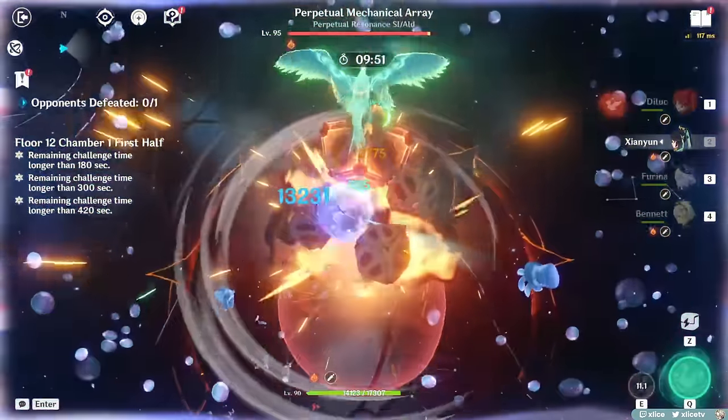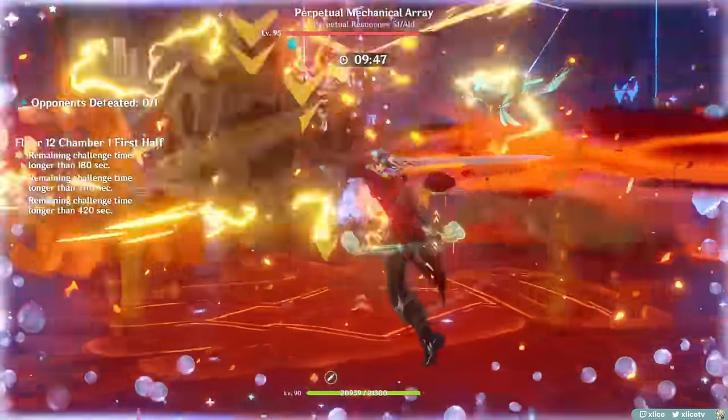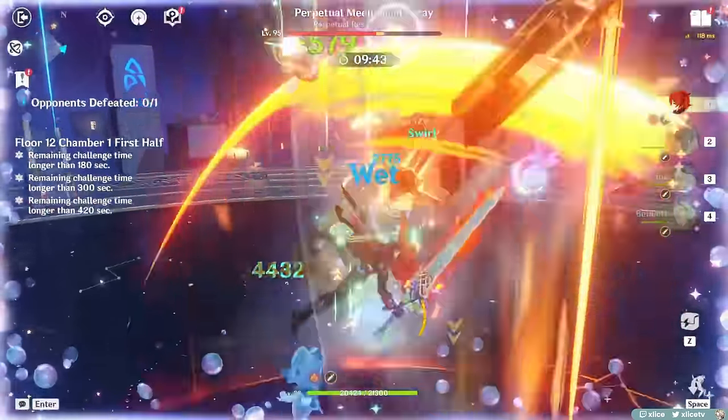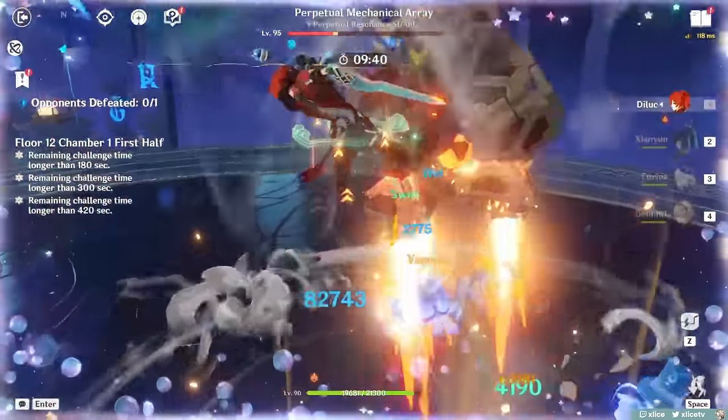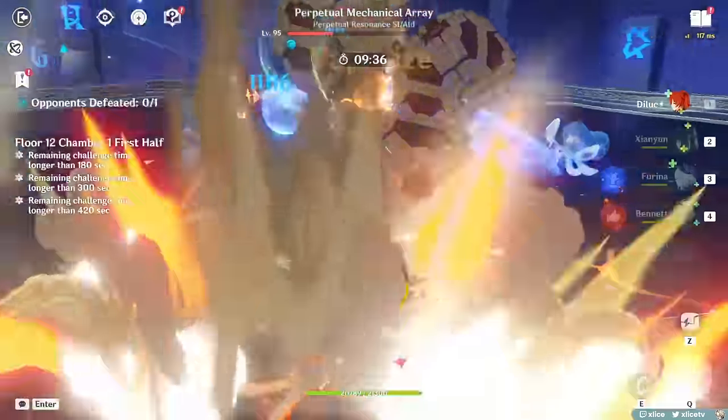One thing you will have to look out for — and unfortunately is kind of unavoidable — is the fact that you are pretty vulnerable to knockback during the small period where you are mid-jump pre-plunge. Getting hit out of this is a pretty big DPS loss because it kills the flow and also has about 1-2 seconds of knockback animation.